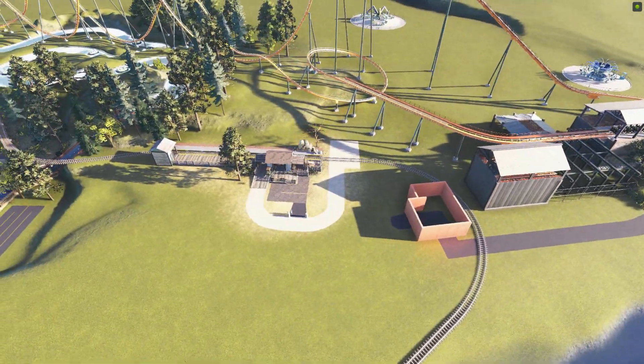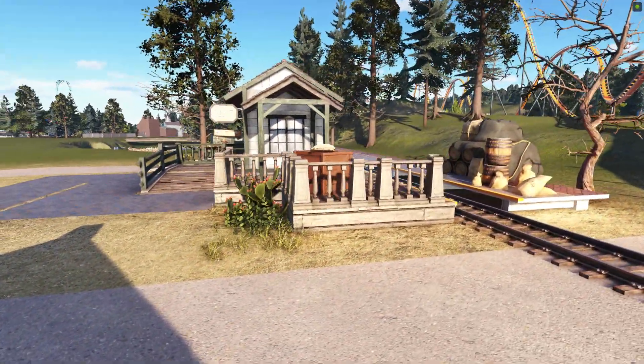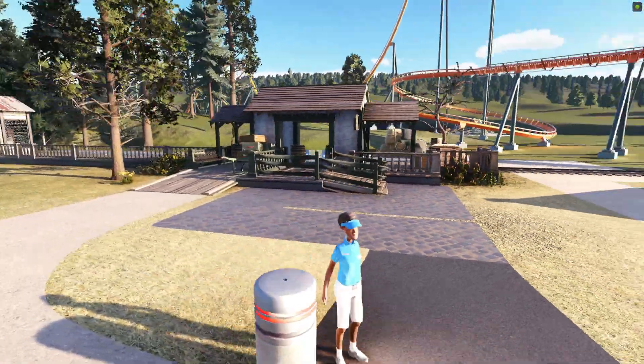Now we've got to start getting some structures in. By building this train station, it has kind of established this wild, dusty wild west vibe — that traditional wild west gold mining town kind of vibe. So that's what we're going to be inspired by. I'm going to be looking for buildings in that style. I'm going to try to do it a little bit better than the game pieces would allow, using tricks I've accrued over the numerous years — about five years now — playing this game. Next I think we're going to start working on a saloon.